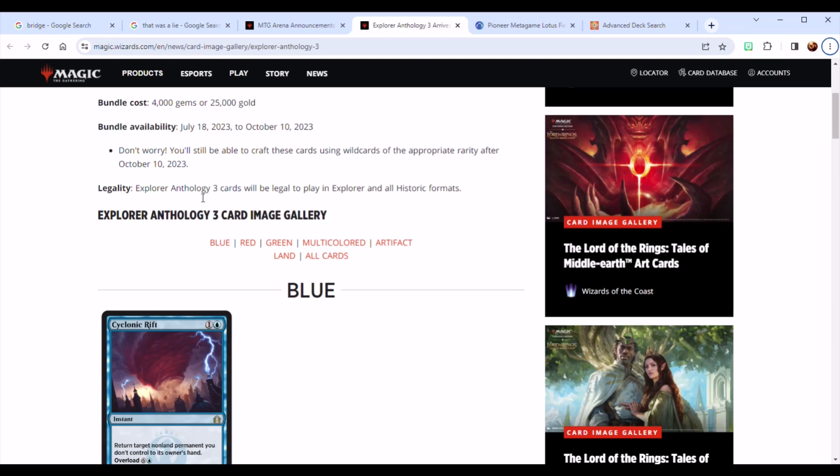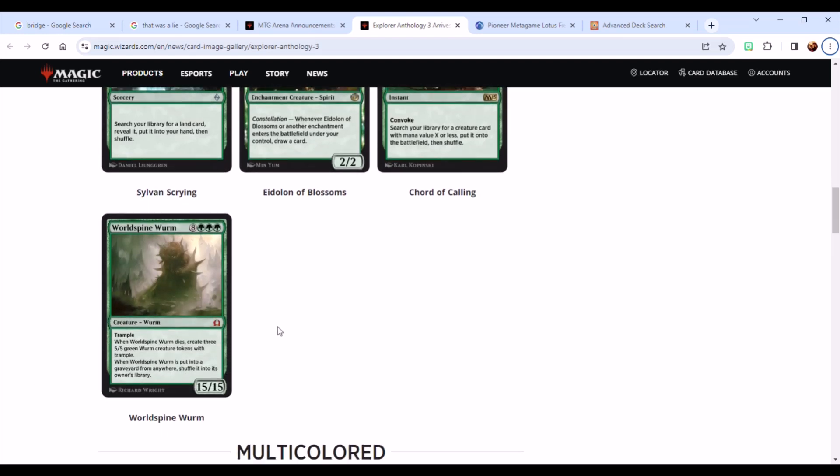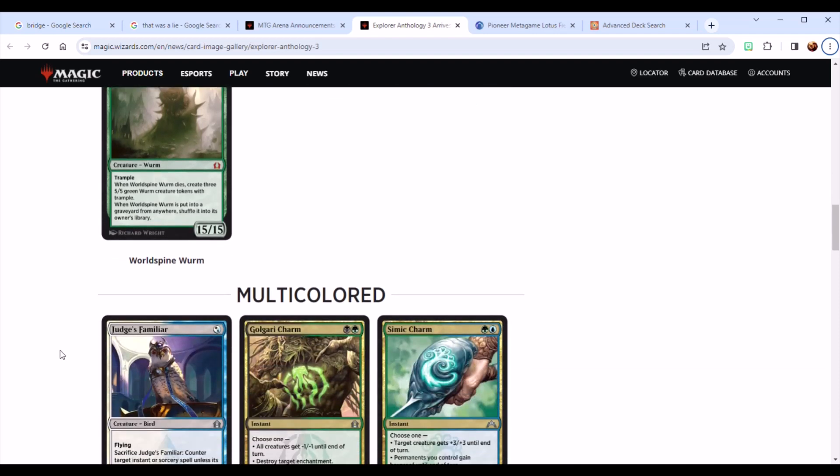What do we get out of Explorer Anthology 3? For one thing, we get Sylvan Caryatid, which is in a few decks — I think it's probably in the hundreds, to be honest. It's one of the most played cards we're going to see here, and it's an uncommon and a first printing on Arena, so that's a good thing. We also get World Spine Worm, which I found in a little over a hundred different versions of Creativity decks. It is out there, but it's not generally run as a four-of. So having the copies you need via wildcards versus buying the entire anthology might be the way to go.